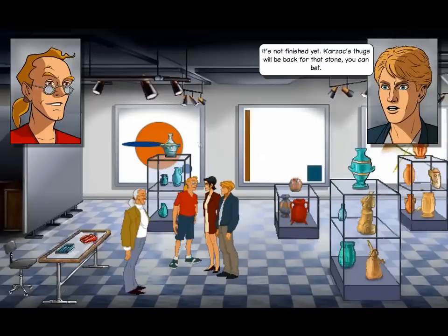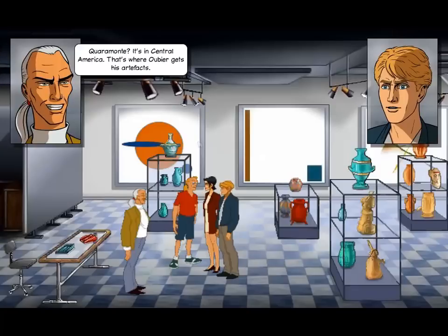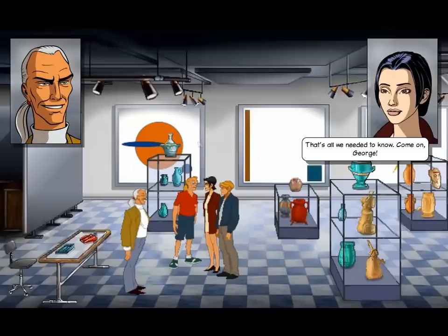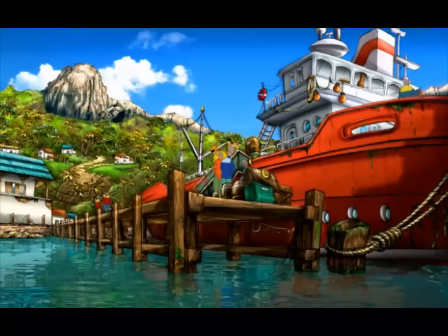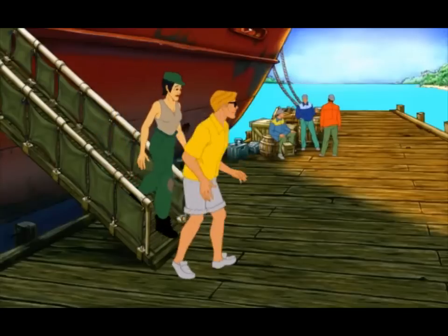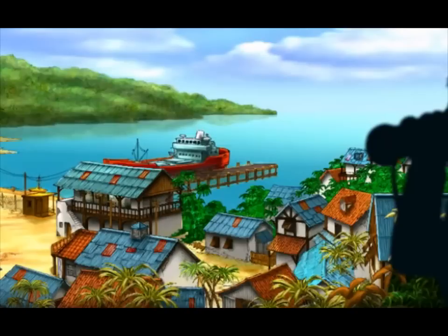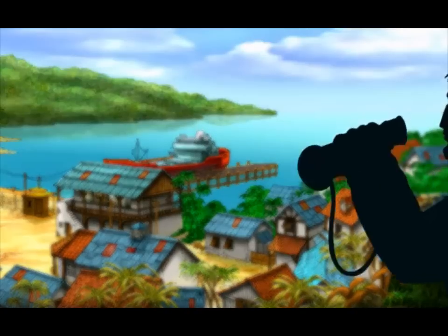Karzak's thugs will be back for that stone, you can bet. The best lead that we have is Cuaramonte City. Cuaramonte? It's in Central America — that's where Oubier gets his artifacts. That's all we needed to know. Come on, George. Why did we talk about that stuff in front of that guy? Cuaramonte — the traveler's rear entrance to Central America. Well, that's how it was translated in the brochure. We didn't know what we were looking for, but the offices of Condor Transglobal seemed a good place to start.